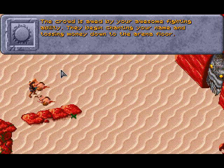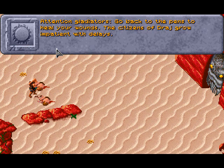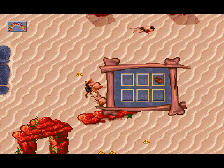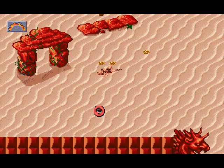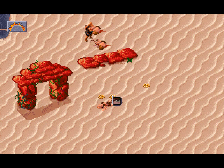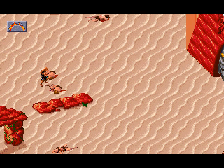The crowd is awed by your awesome fighting ability — they begin chanting your name and tossing money to the arena floor. The gladiators seem to have some fight in them. I'm not going to fight them anyway. Let's grab these clubs. Two more? There's also a bone Githika or something — a really weird weapon. If you're playing the actual tabletop, Thrycreens are actually proficient with that. And here's some boots — leather boots, they don't really add anything.